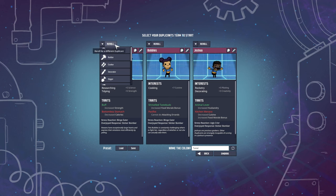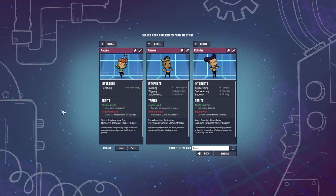We could go through, set the priority on which kind of duplicant we want and then keep re-rolling them. But I've done a custom setup, so we definitely want to have a rancher because ranching is, in my opinion, the most difficult skill point to level up. And then secondly, Frankie over here is going to be our builder slash digging dupe — he'll also love suit wearing, so that's going to help with athletics a little bit. And then last but not least is Bubbles, who is going to be our main researcher, who also loves suit wearing and rocketry. And now for the colony name — the Rocky Paradise. I don't think it's going to be quite the paradise, but that's what we'll go with. Let's get this started then.